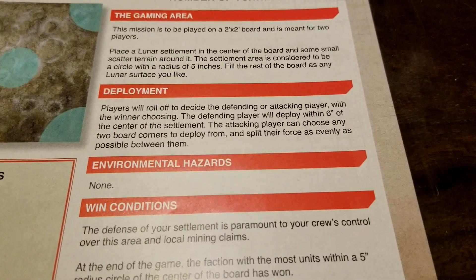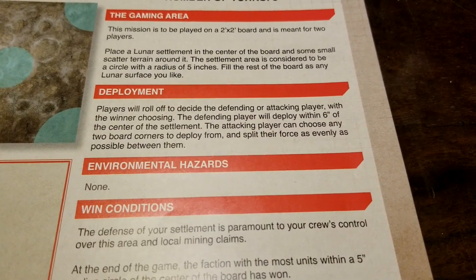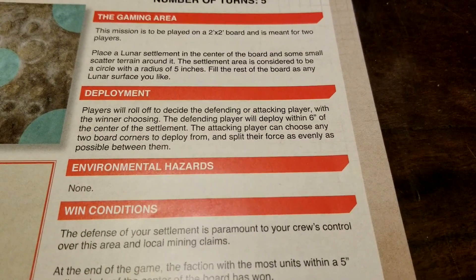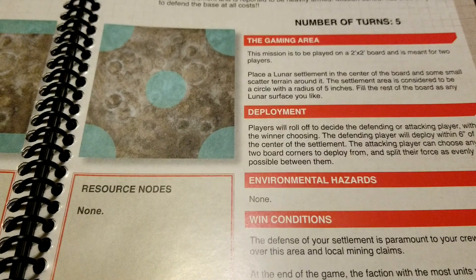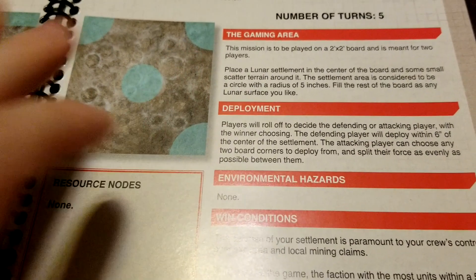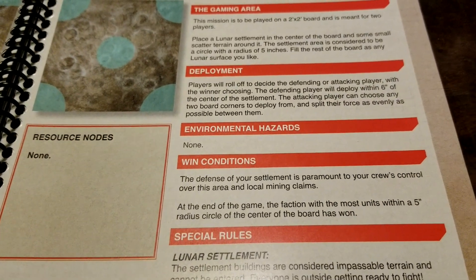Deployment-wise, players will roll off to decide the defending or attacking player, with the winner choosing. The defending player will deploy within six inches of the center of the settlement. The attacking player can choose any two board corners to deploy from and split their force as evenly as possible between them.